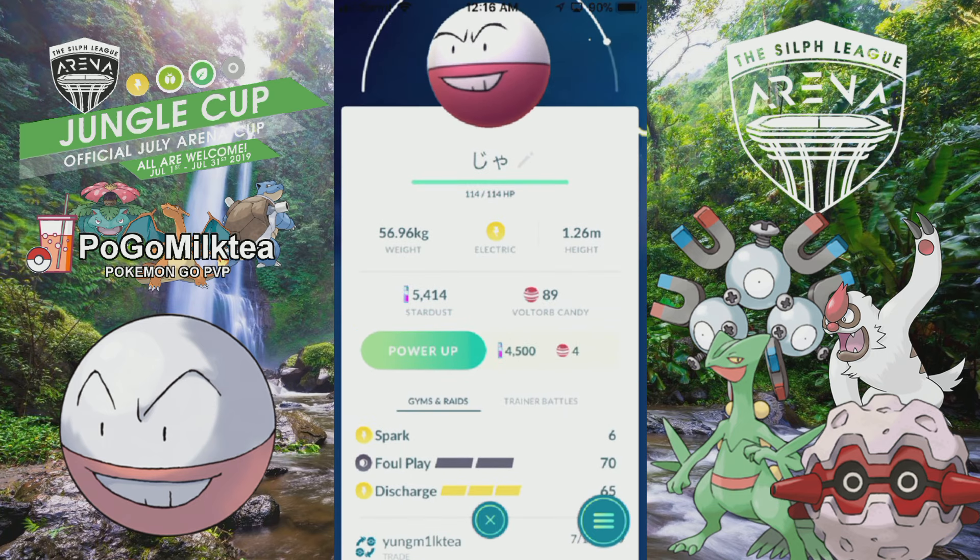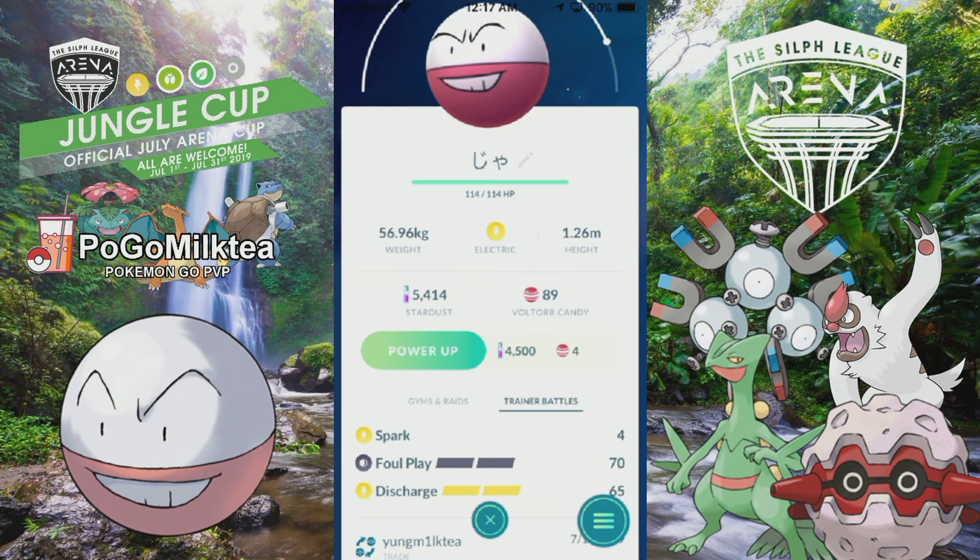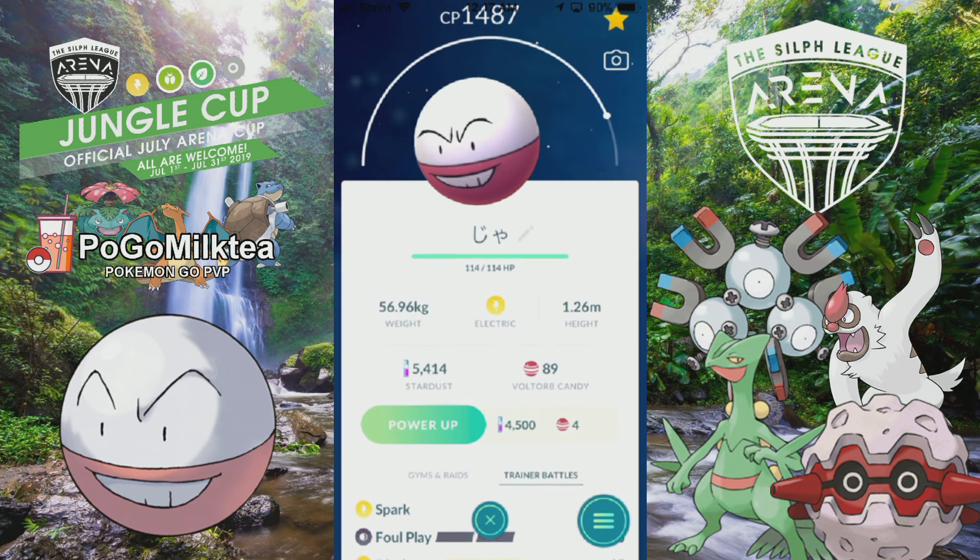If we look at its moves, it has Spark, Foul Play, and Discharge as its major moveset. You could switch out Discharge for Thunderbolt or run Hyper Beam if you really want to, but there's no reason to. The whole point is to use Spark to get that quick energy and spam Discharge, and spam Foul Play on Pokemon that resist Discharge. It works okay in matchups where you expect it to succeed, such as versus Noctowl — it does very well. But other than that, it's probably not the greatest pick.